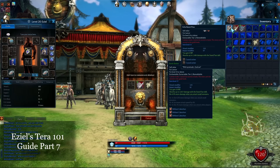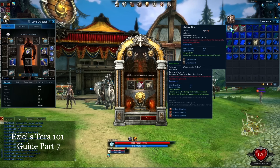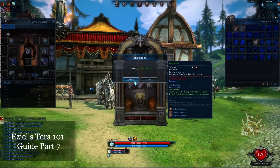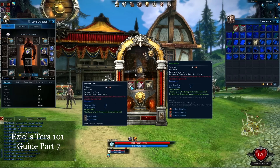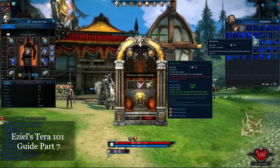In my example I've got two whites and one green. I'm gonna use my whites first to try to get this upgraded. Generally the first level or two you can have a pretty good chance, but as you get higher into your enchantments those chances actually go down and degrade. So let's go ahead and do this — we're gonna watch and pray that I get a plus one. Awesome!